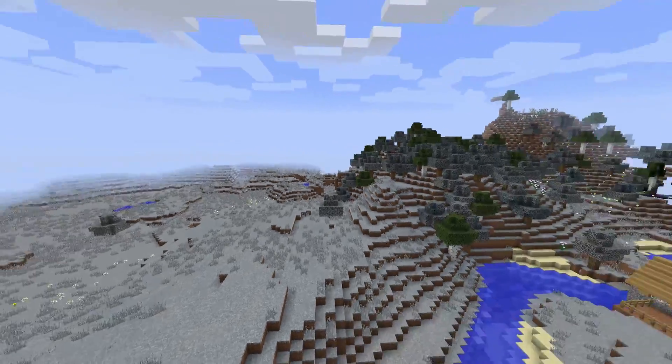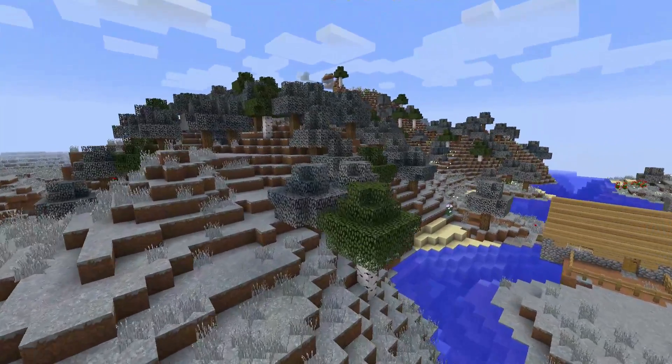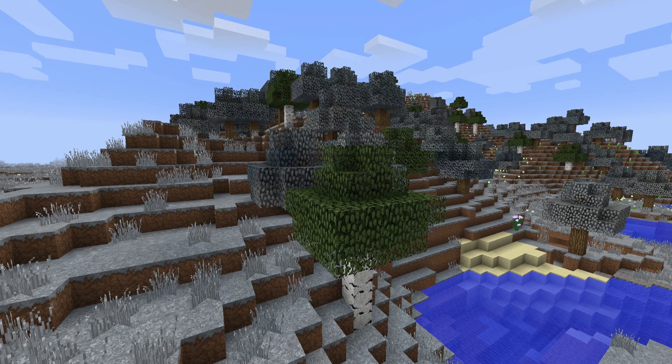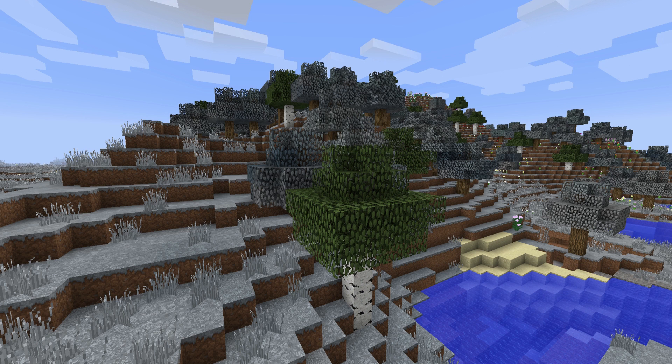Note that some trees like the birch trees here are still green, and you can easily fix that by installing MCPatcher, which is not a program. I'll link some tutorials on screen and also in the description down below so you know how to do all of that.